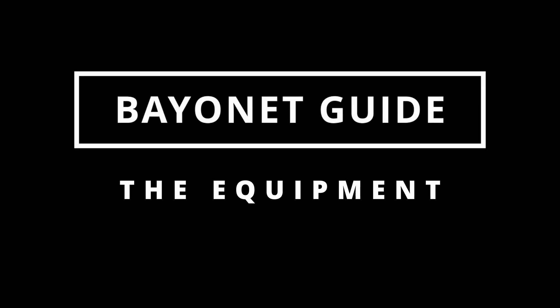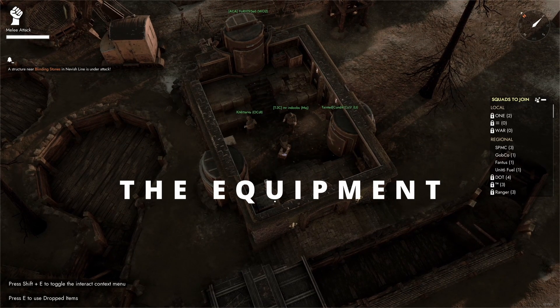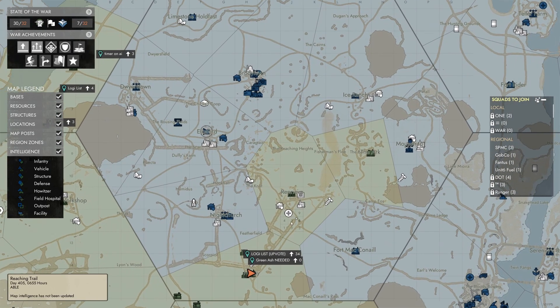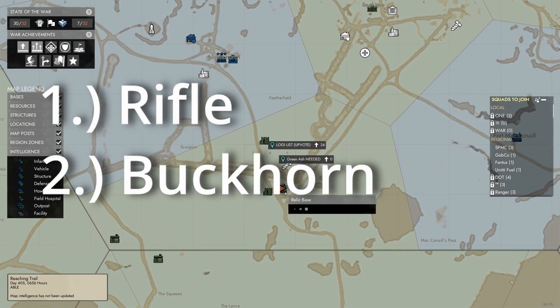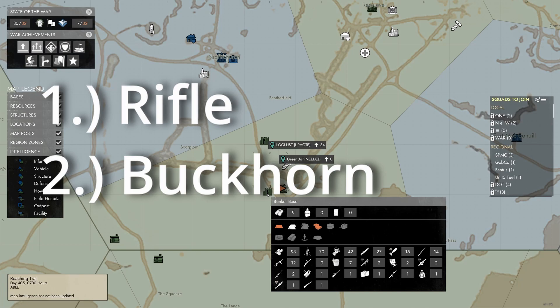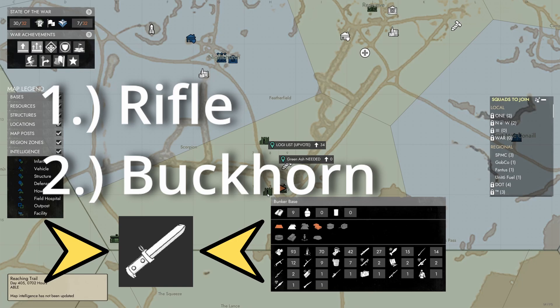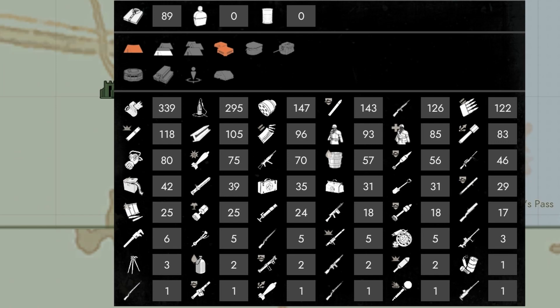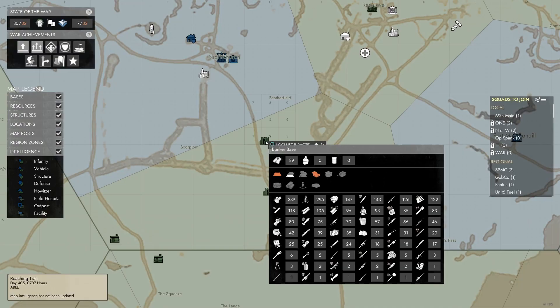Finding a bayonet is your first challenge, as they aren't always conveniently located at your nearest bunker base. You'll need two pieces of equipment: a rifle, which should be readily available at most front lines — bear in mind a bayonet won't work with a Sampo auto rifle — and the buckhorn, the bayonet itself. These are often found at your nearest bunker base, but it's best to check on your map, hovering over each base to check the equipment it has to ensure a plentiful supply of buckhorns.